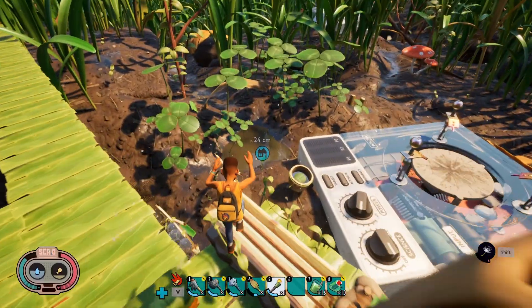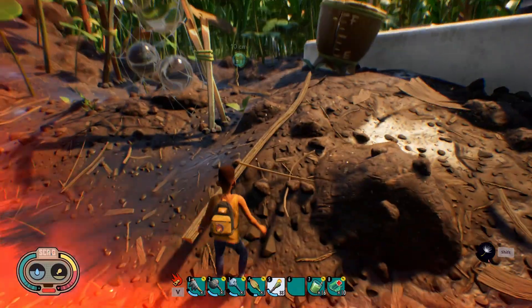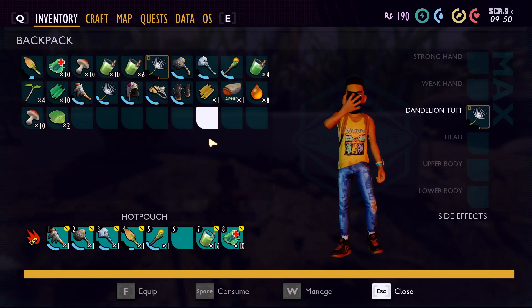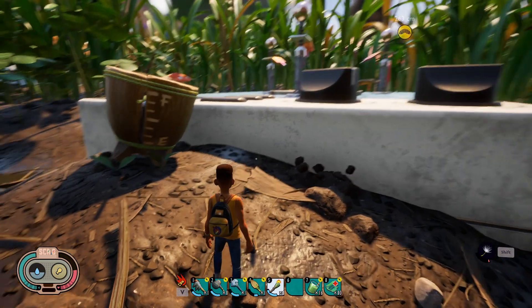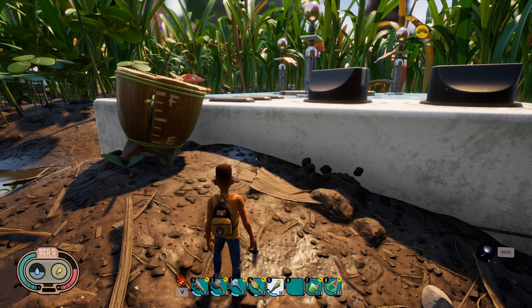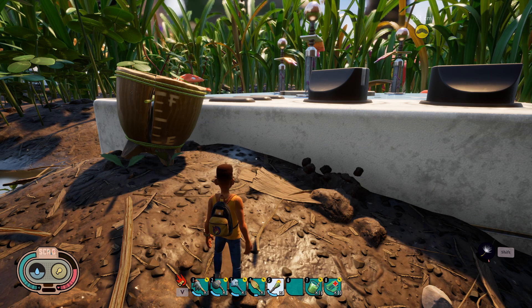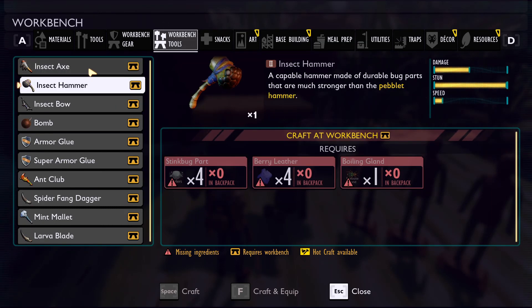The next tip is: if you have full food, you will regen HP. So if I take a jump off the side of the base here and eat my gnat — there we go, that fills us up — now I should start regening HP. There you go, you can see it regening. It's slow, it's super slow, but you do regen HP with full food.